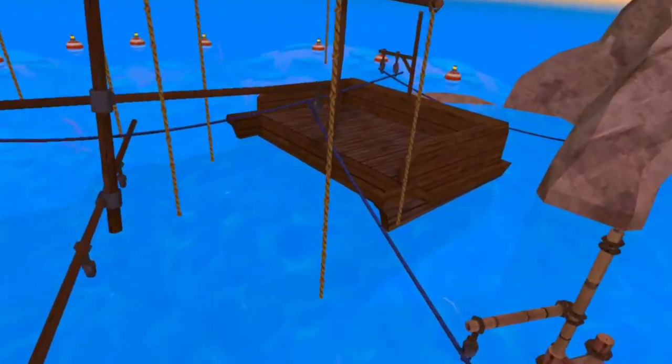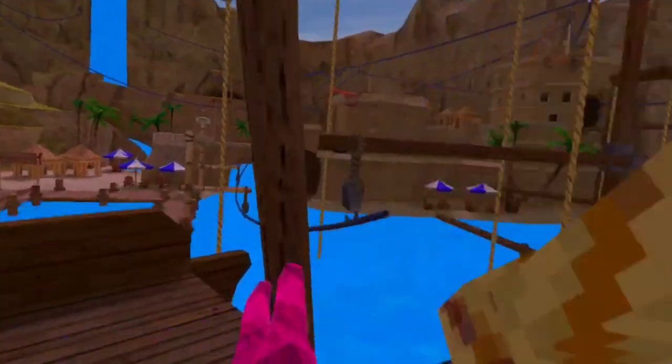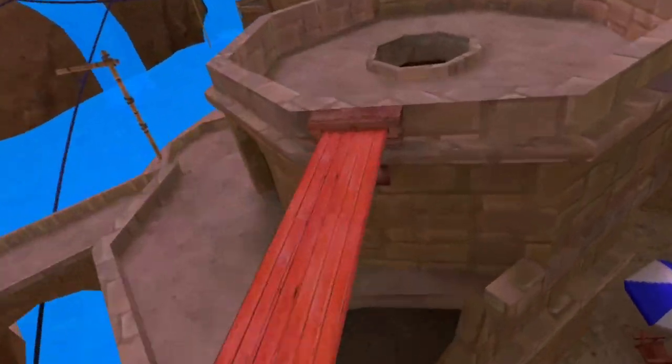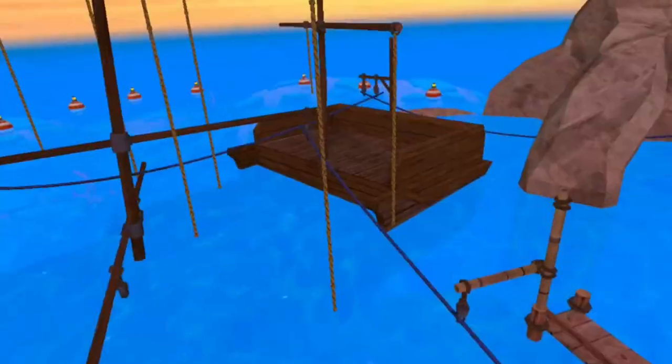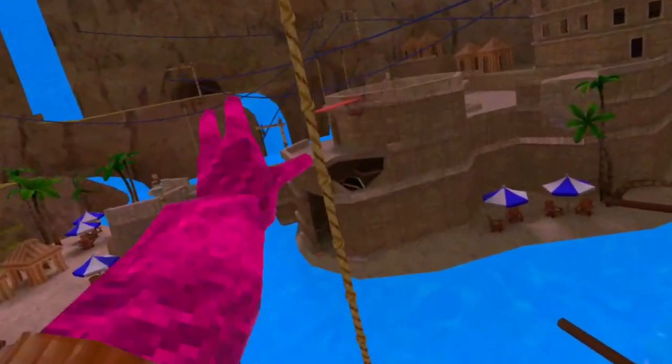The next trick is pretty easy to do. Make sure you're on the plank, get on, and you're gonna jump over here to this rope, then get on the bottom of this rope. After that, swing yourself and you can swing yourself back to the diving board.